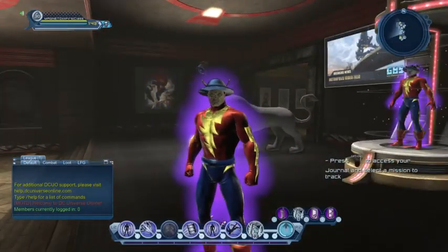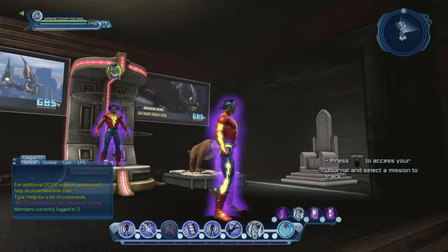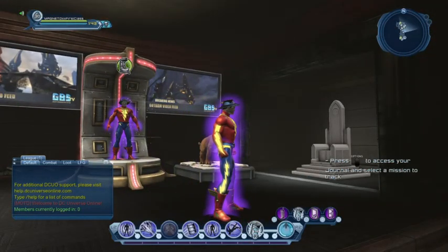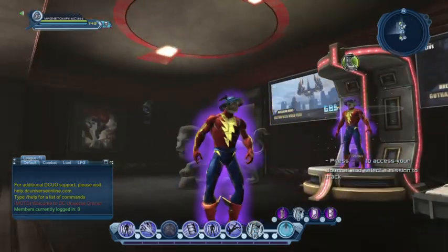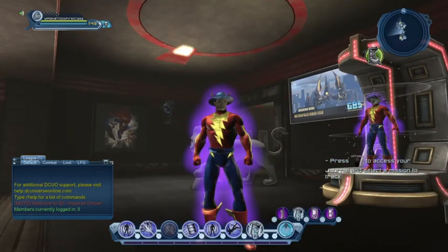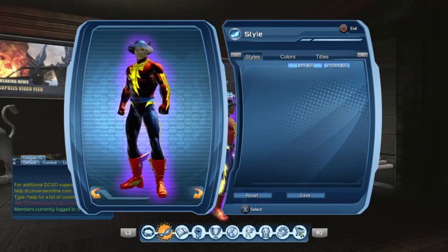Sadly, the only way to create this look is to be tier 7. The speed boots drop from the vault — once in a blue moon or even less than that. If you can get the speed boots from the vault and get really lucky, you'll be able to use those. If not, you'll have to use the Flash boots. For the pants and the chest, there's no way around it — you have to be tier 7 and purchase them from the vendor. For the pants, you could probably go with the electric pants.